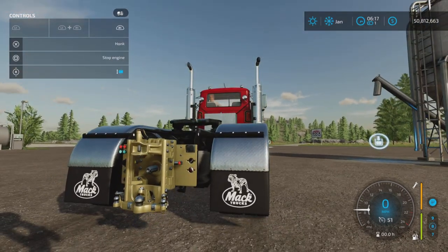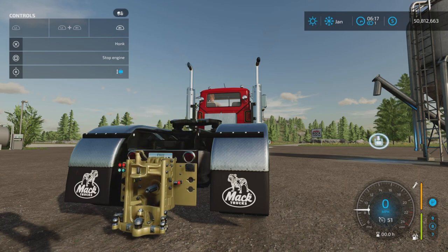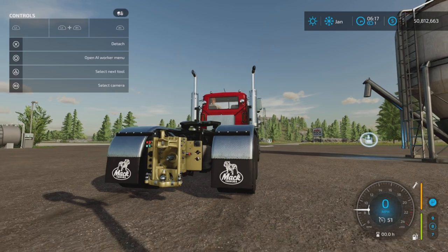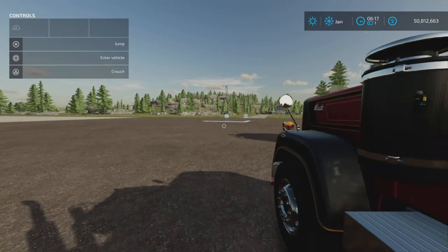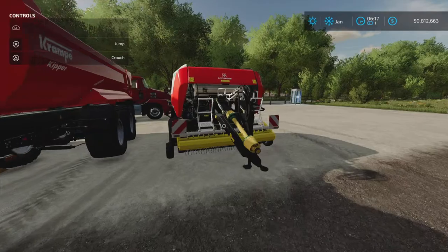R1 and right stick up and down adjusts the height — you can have it as high as that or as low as on the ground, so there's quite a bit of height adjustment. This hitch also has an interesting feature: if you press L1 and X, it will disable those controls so you don't accidentally move it around.